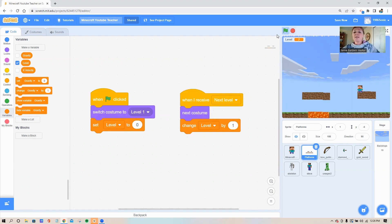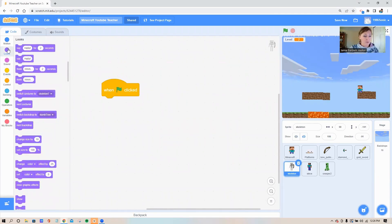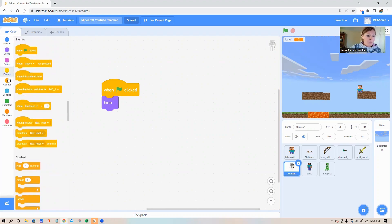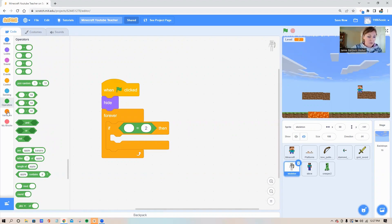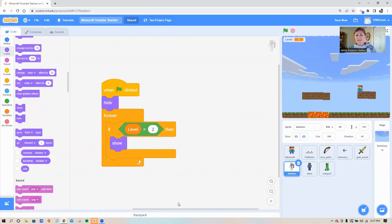Let's say you want some bad guys to show up in certain levels — say I want these skeletons to show up but not until level two. Tell them: when the green flag is clicked, hide. Go to your looks circle and get the 'hide' block. Then, if my level equals two, show up. For that I need a forever loop and an 'if then' loop, then go to the operator circle and grab an equals sign. Put a 2 there and grab your 'level' variable — if my level equals 2, show up. Go back to the looks circle and grab the 'show' block.